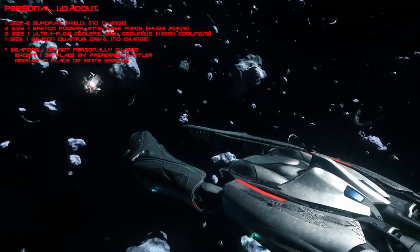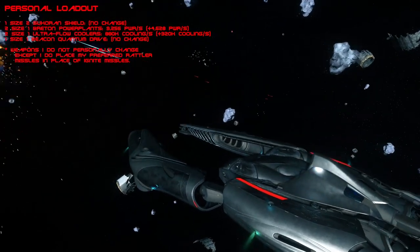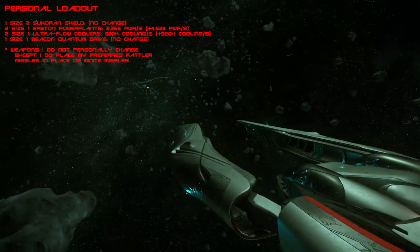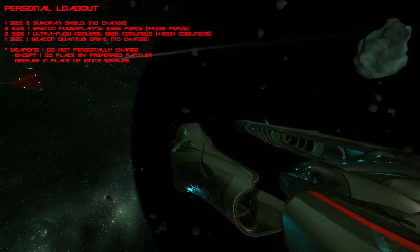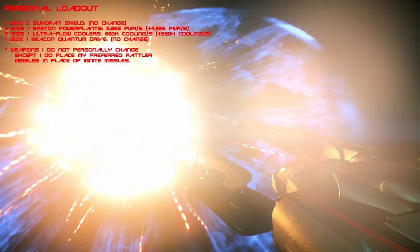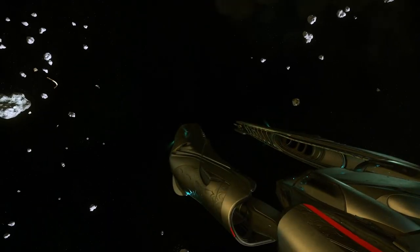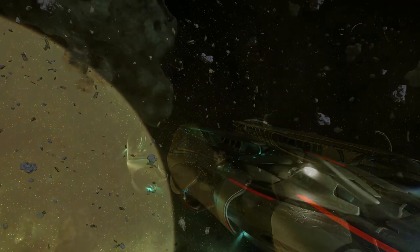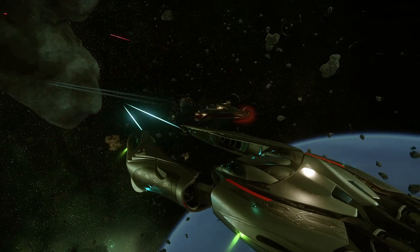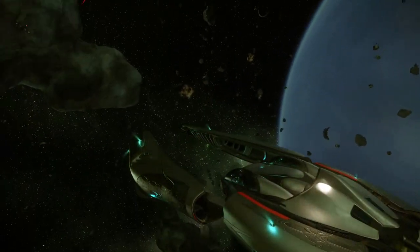Generally what I do is keep the Sukaron shield, throw on 2 size 1 Breton power plants, 2 size 1 Ultra Flow coolers, and leave the size 1 Beacon quantum drive — as it is more than capable of getting you cross-verse without fuel stops. I would change the missiles over to 4 size 2 Rattlers or Spark 2 Cross-Section missiles, only due to personal preference. The reason for the change to the power plants and coolers is that it helps with overclocking of weapons. The recovery time when overclocking is vastly shortened with the updated coolers and the power plant to support those coolers, and you still have plenty of room to spare. There's no need to change the quantum drive — the Beacon is a good drive and changing it is really not necessary.